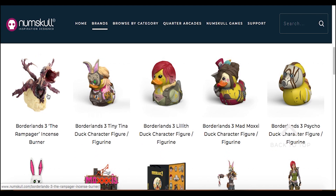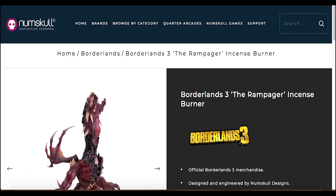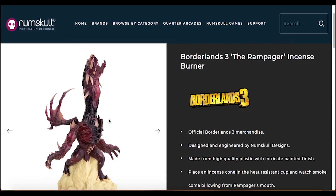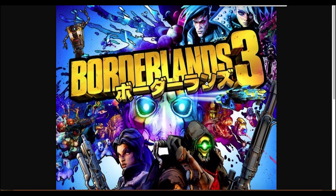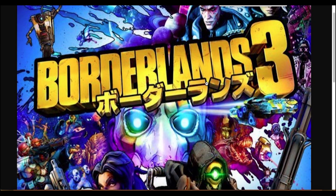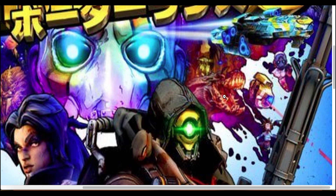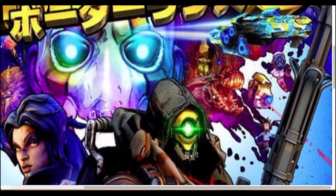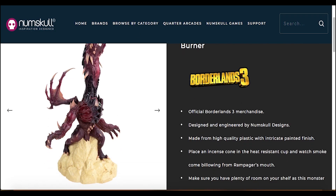What I want to talk about today is the first item on this screen, which is called Borderlands 3 The Rampager Incense Burner. This looks familiar, and I'll tell you why. In this Borderlands 3 Japanese artwork that we went over the other day in one of my videos, I pointed out that this thing right here was a Saurian — one of the new dinosaur enemy things — and I was wrong. That is not the Saurian. That is The Rampager.